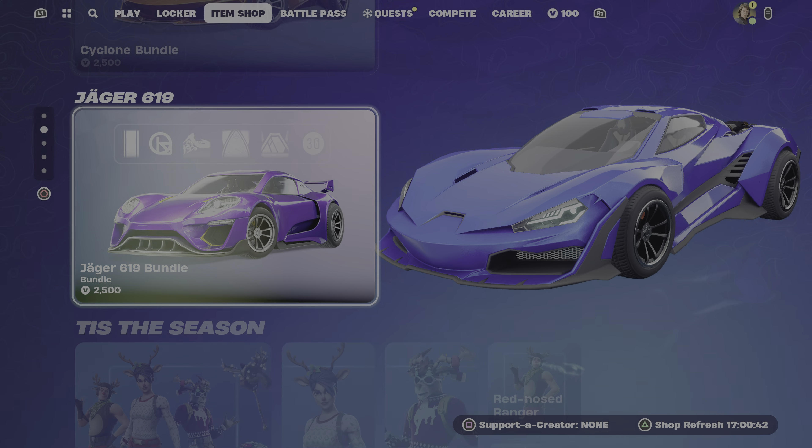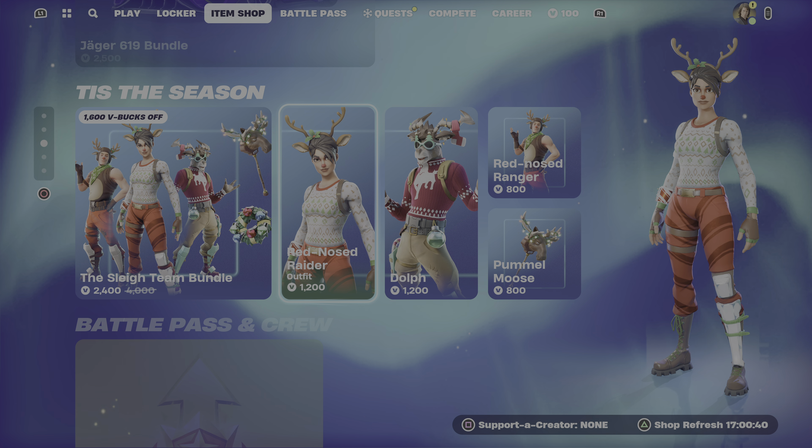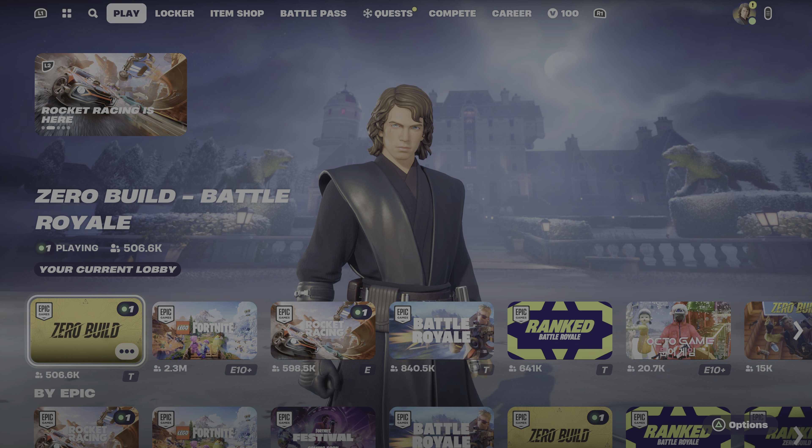Okay, that's all those cars. We still have the Sleigh Team bundle and the upgrade level. That's it for the regular item shop. I'll go over and check the Lego mode to see if the shop in there is different.